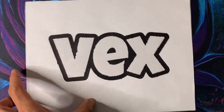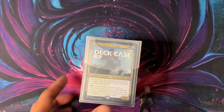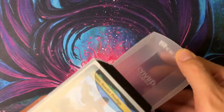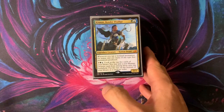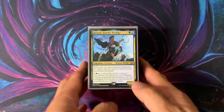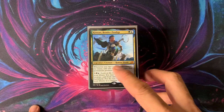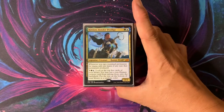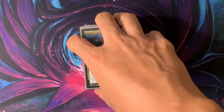Hi, it's Vex. And today I'll discuss my first Simic Commander, Kinnan, Bonder Prodigy. Yep, this is long overdue. I've been wanting to build this since Ikoria, but after building my Kali'ah deck, I was like, man, Kali'ah cheats just angels, demons, and dragons. I want to cheat other big things. I want to be a giant Timmy and just bam, bam, bam — big fatty after big fatty onto the battlefield.